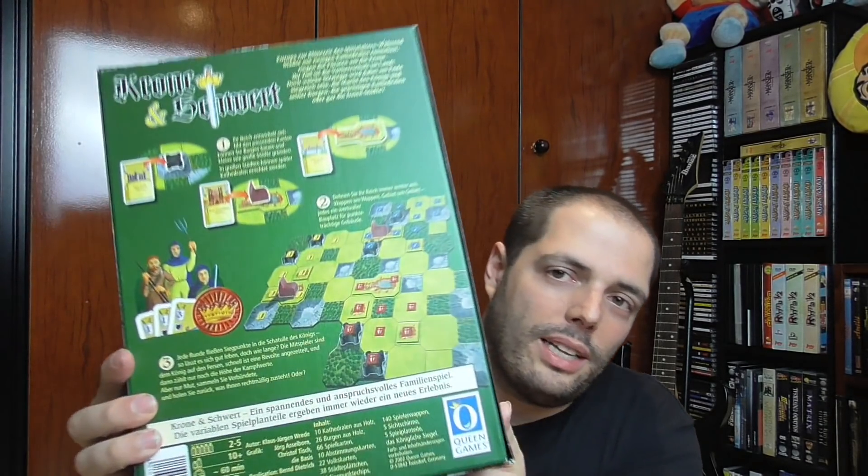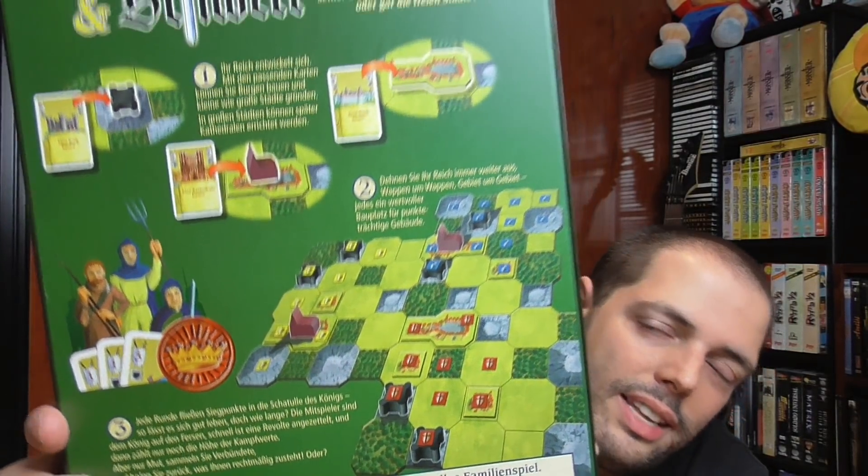Se llama Krone und Schwert —literalmente Corona y Espada en alemán—, es un juego de Klaus Jürgen Brede, de Queen Games. Está en alemán y es un poco dependiente del texto, pero se puede sobrellevar; voy a hacerle una hojita de referencia. Era unos 10 euros, y con este tamaño del autor del que estamos hablando, tiene muy buena pinta: toques abstractos, muy bonito, muchos componentes. Habrá que darle un tiento una vez que le haga esas pequeñas adaptaciones idiomáticas.